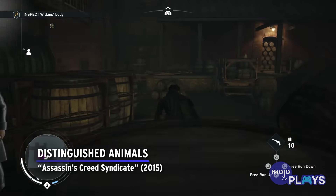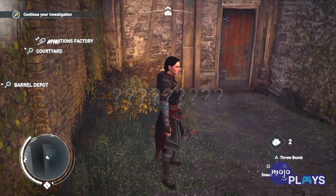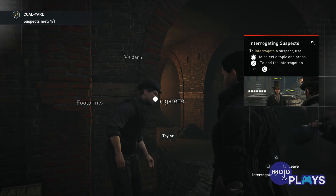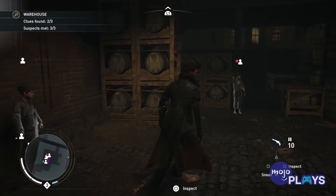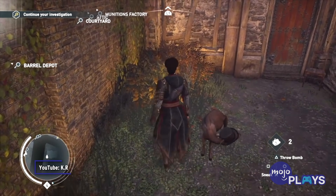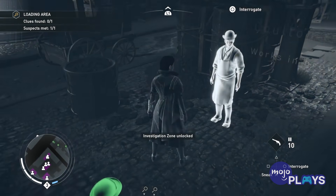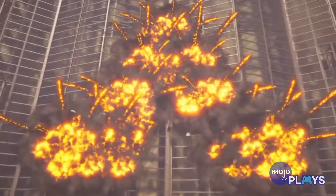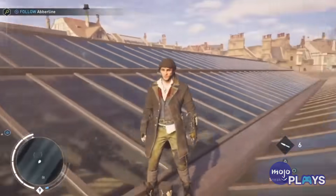Distinguished Animals — Assassin's Creed Syndicate. In AC Syndicate, there are a series of optional crime-solving missions titled Dreadful Crimes. If you're a sleuth type, these are fun — much more like the murder mysteries in AC Unity. Here's the odd part: a keen eye will spot the quick appearances of animals wearing top hats in each of these missions, including a cat and goat, before they vanish in a puff of smoke. After all Dreadful Crimes missions are completed, during the Murder at the Palace mission, a top hat can be found on the roof of Whitechapel Station, where the correct button combination will make all the animals appear at once to declare 'we are watching you.' No reward — just creepy animals in hats.